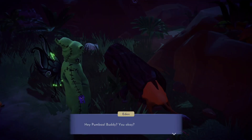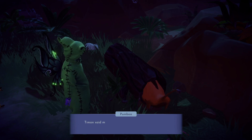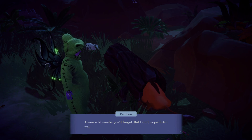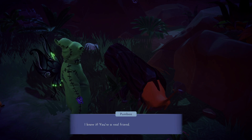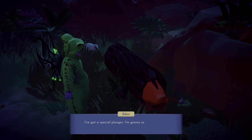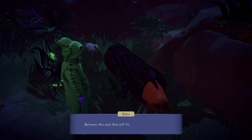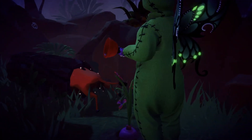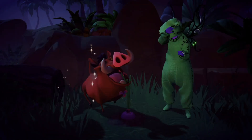Hey, hey Pumbaa buddy — you okay? Oh, hey Eden. I just knew you'd come back and help me. Timon said maybe you'd forget, but I said nope — Eden would never do that to a pal. I'd never abandon you. I knew it, you're a real friend. So how are you going to get me out? I've got a special plunger — I'm going to use it to get you enough leverage to pull you out. Between this and the oil, it's going to be fine, I hope. That looks sus.